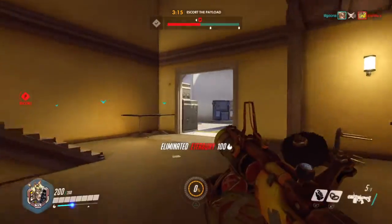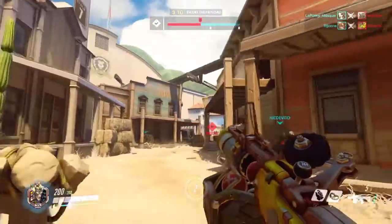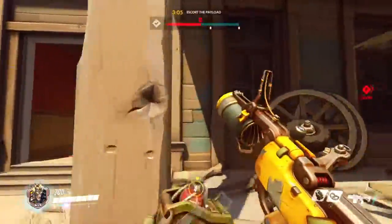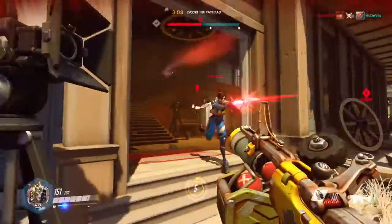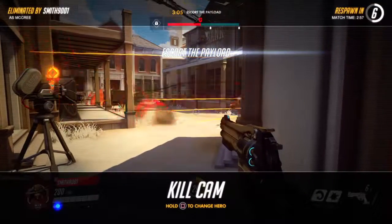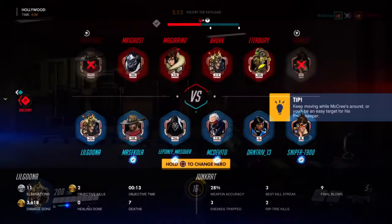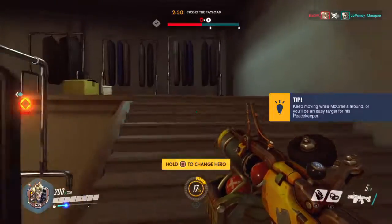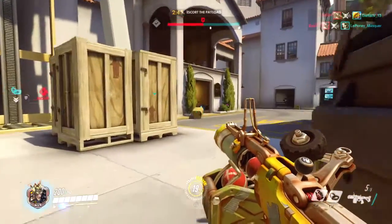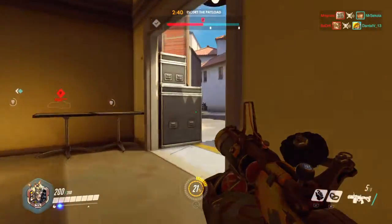We got Lucio — I was trying to go for two but I wanted to get Winston as well. Winston jumped up so I couldn't really get to him. I killed the Tracer but this McCree player is pretty good — he's level 35. How are we doing? 11 and 7, okay, that's decent. There are still a lot of new people playing this game, so I'd honestly recommend it — it's really fun.